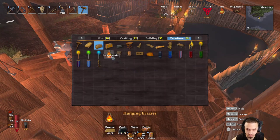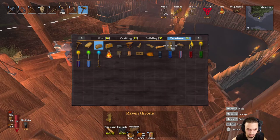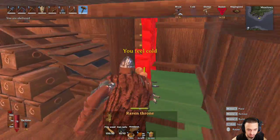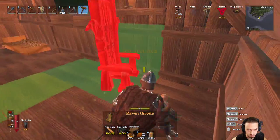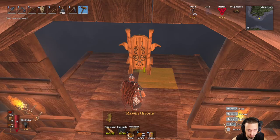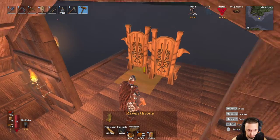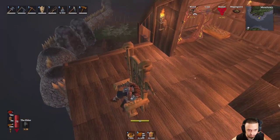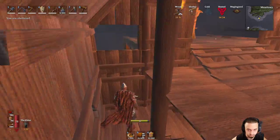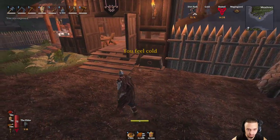We got some new furniture though, which is pretty cool. New banners, we got an armor stand, and a throne — that's pretty neat. I'm going to put it upstairs. Got enough nails for it. Hopefully nothing breaks. We can also reinforce that with some of those iron beams that we got — that would probably be a good idea eventually. For now, we need to head back to the swamp.